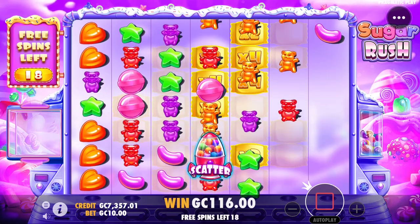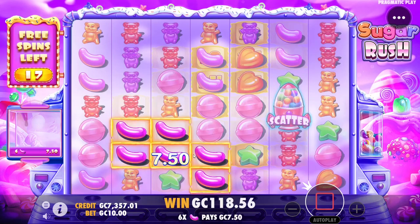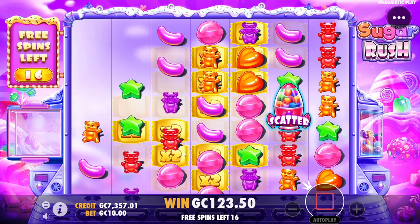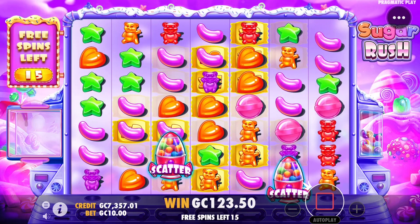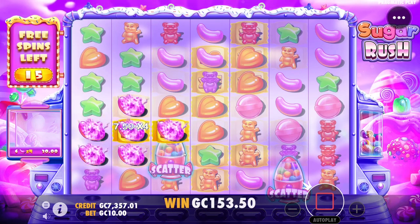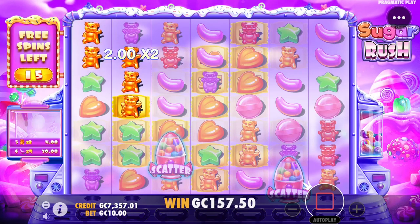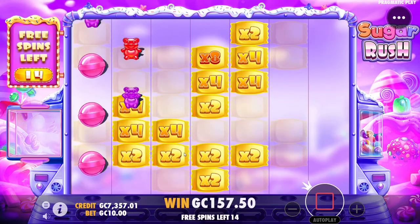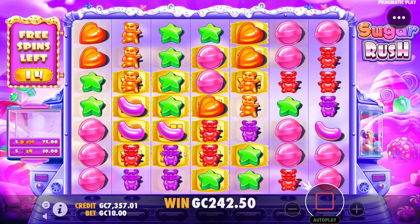Getting that multiplier up there — almost a re-trigger double. At this stage it's just about making connections, and that is some good connections right there. Stars do not hit here, nothing else connects. Nice, getting 95 there.